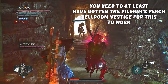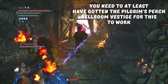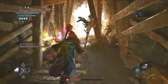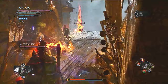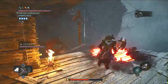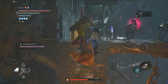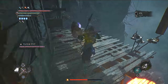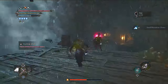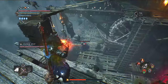Shout out to my boy TizzicTNT for showing me how easy this cheese really is. If I remember correctly, he accidentally found this out by farming the Cagehead Bro in the cave. Because if you guys don't know, he's a great option to farm plucked eyeballs. A lot of times people just die to him very often, and you can literally just keep warping back to this Vestige in order to kill him and get more plucked eyeballs repeatedly.